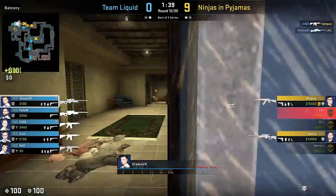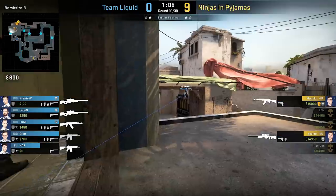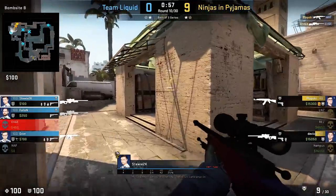After this entry kill you can see Stewie climbing into a trash box and continuously holding a rather fresh angle to catch people coming out from B-Apps off guard. That's why they call him Stewie2k — because this was another round where he ended up with a 2k.